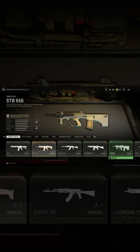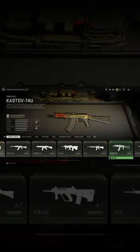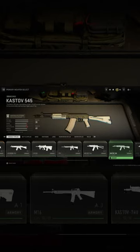The STB-556, which is based off the AUG — any AUG-style platform rifles. Banned. M16, banned. Kastov 74U, it's basically the AK-74U. Banned.